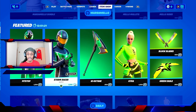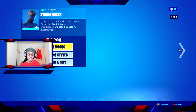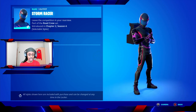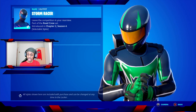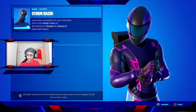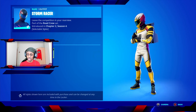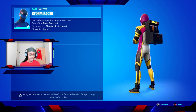The male version is called Storm Racer. If we select Storm Racer — again it costs 1,200 V-Bucks — and preview those styles, you have basically the same options as the female skin but in alternative colours. Here's the green, the purple with a nice decal going along the whole outfit, and then the yellow which has a little bit of pink-purple on it as well.